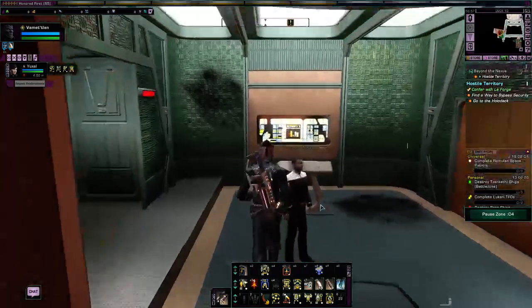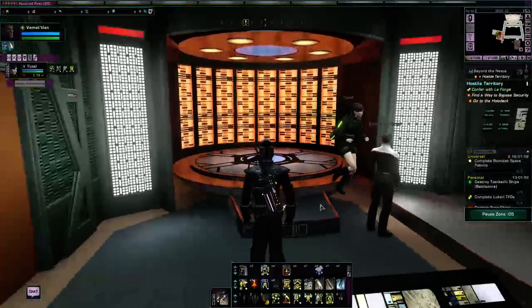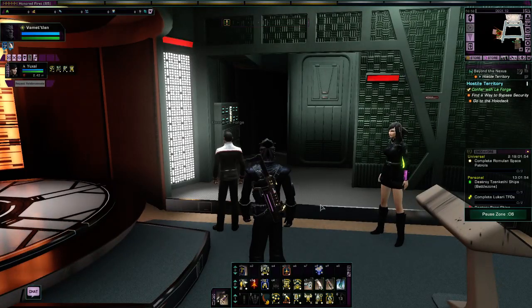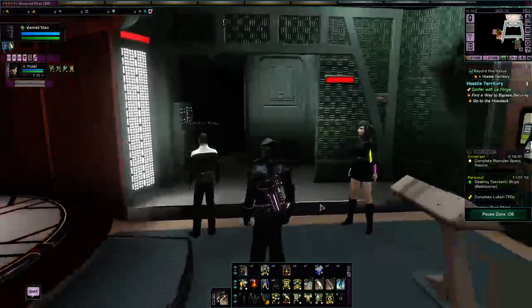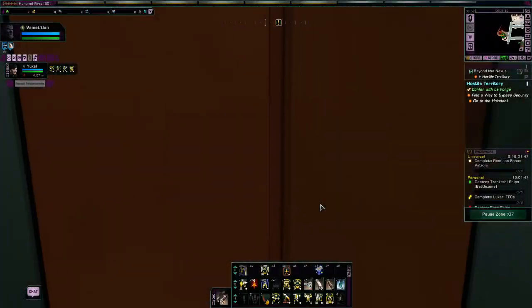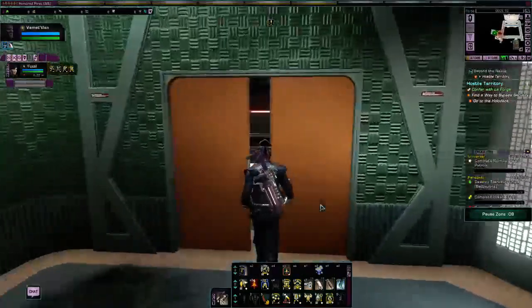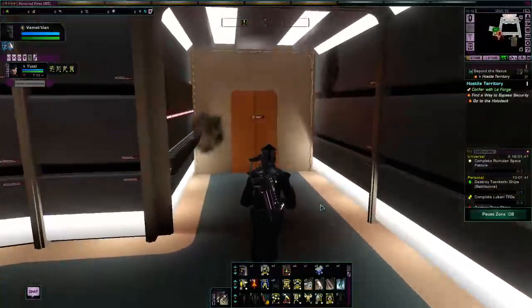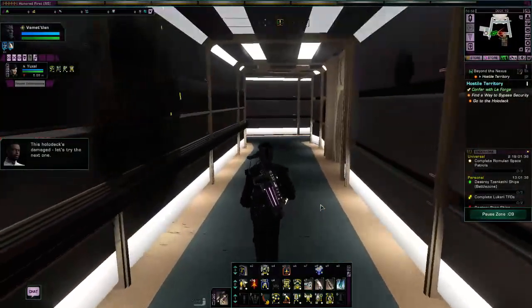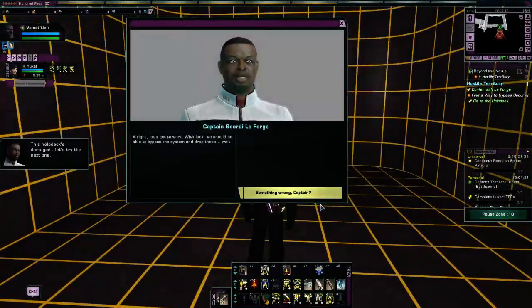For this mission, they actually recreated the TNG bridge — or rather, they created a TNG bridge pack. As you can see, this is the transporter room from The Next Generation. Kind of cool. You can explore all the little nooks and crannies, and you will see in the not too distant future loads of different places, like for example the holodeck.